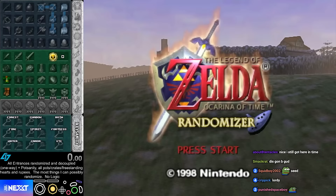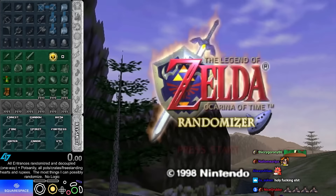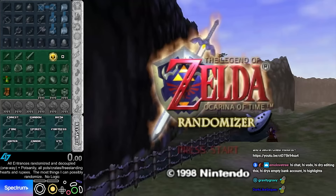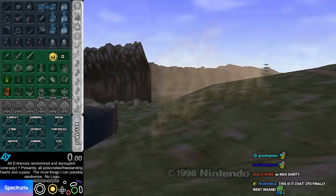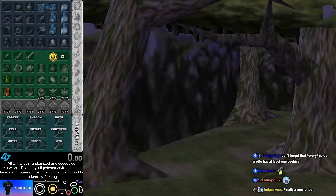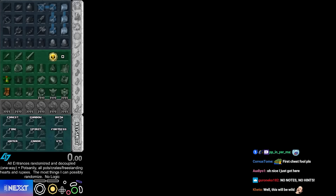It's also pot sanity — every pot, every crate that has a rupee in it, all the freestanding hearts and rupees, and even beehives in grottos are randomized. Even silver rupees — the branch I'm using even has silver rupees randomized, which is gonna be really bad. This is literally as much as I can possibly randomize that actually makes a difference. There is stuff like text that I don't have randomized because I don't care. This is about as bad as I can possibly get it. There is no worse than this.